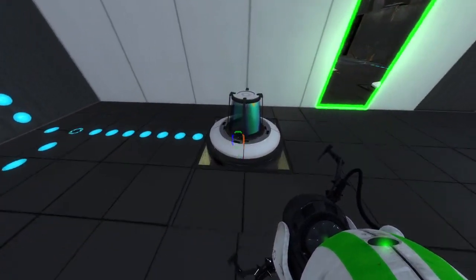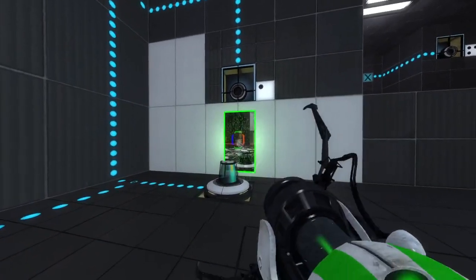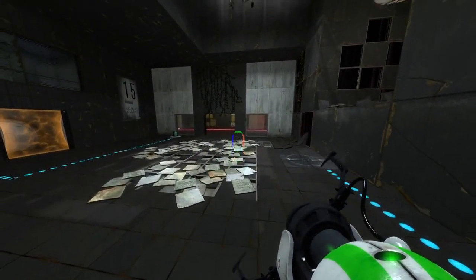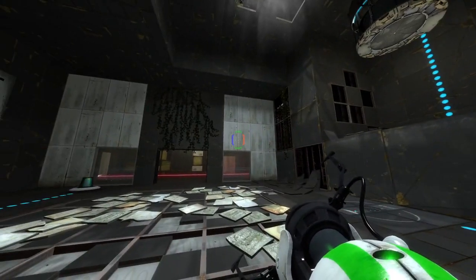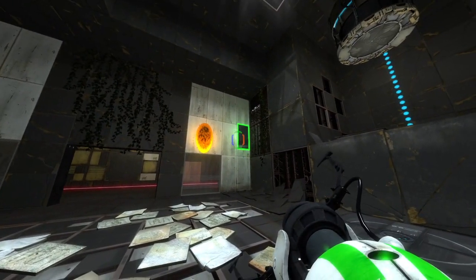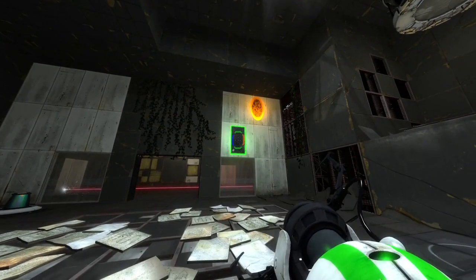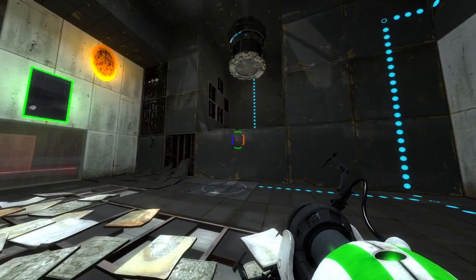I can either do it in the present version, which I'm not sure is possible, or in this version. Any of those ways can involve the laser coming through this portal. Well okay, the laser can't come out of this portal, because this is in the same place in both versions - so that means shooting the laser into this portal in the other version, which is just a non-starter.